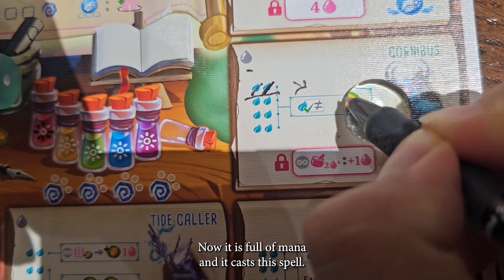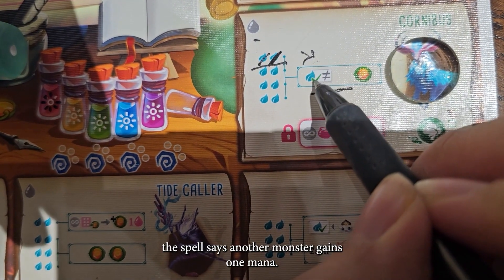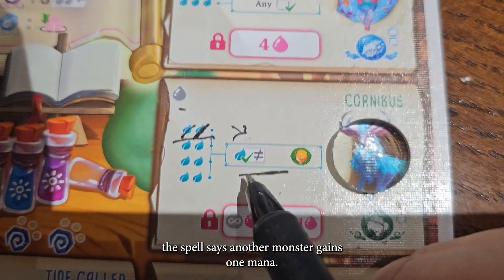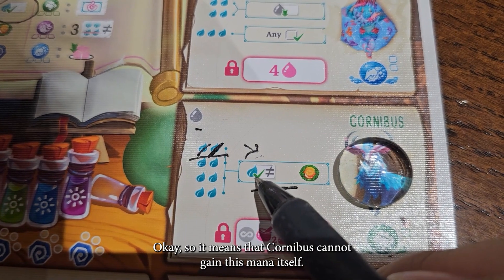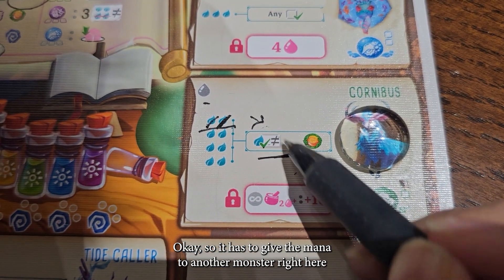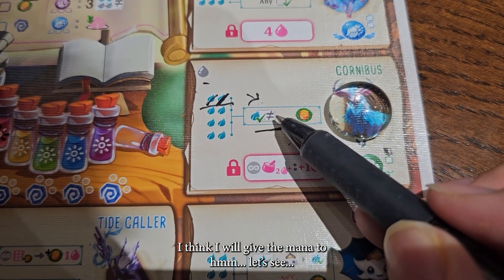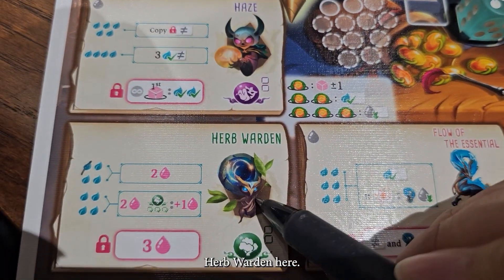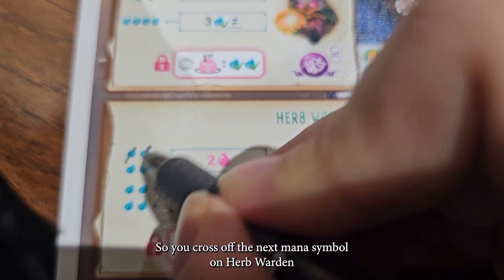Now it is full of mana and it casts this spell. The spell says another monster gains one mana — so Cornibus cannot gain this mana itself, it has to give the mana to another monster. I will give the mana to Herb Wallen here, so you cross out the next mana symbol on Herb Wallen.